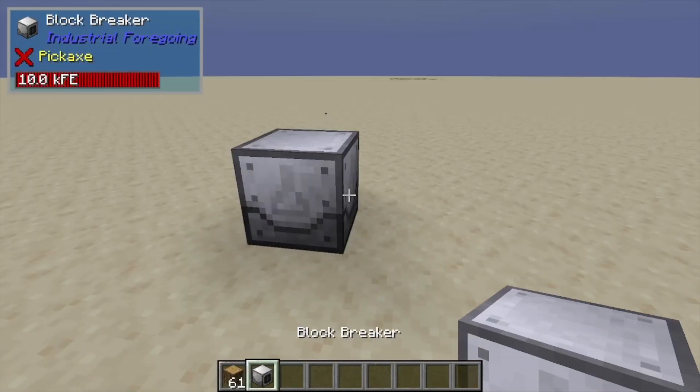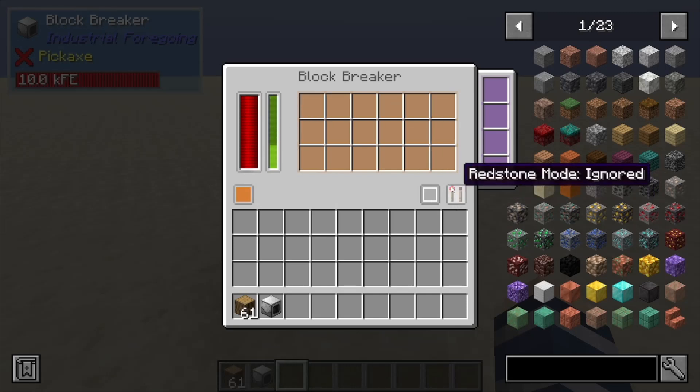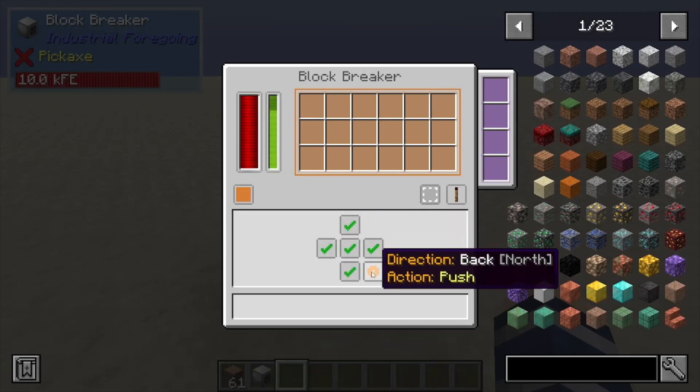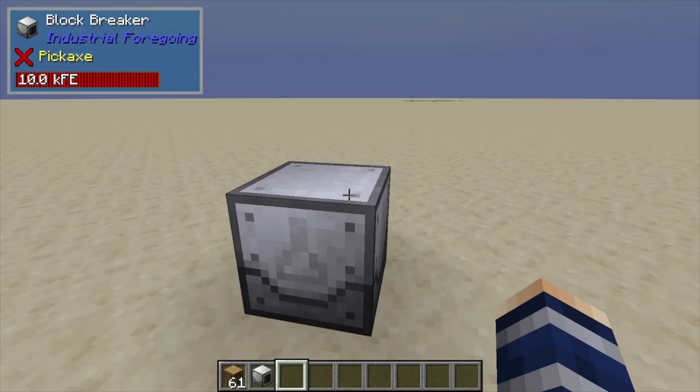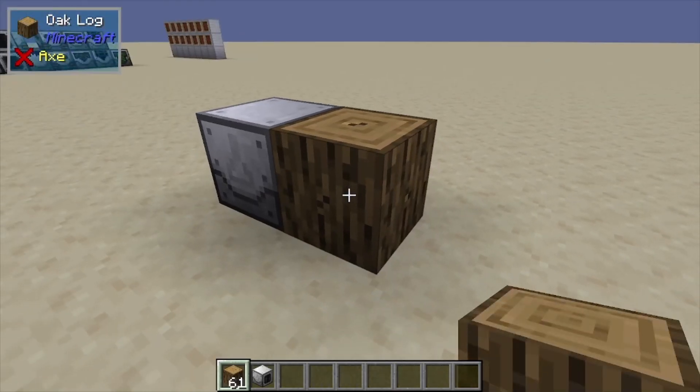Hey, Minecraft Mentor here, and today we're going over the Block Breaker from Industrial Foregoing. This block breaks blocks within the world and stores them in its own inventory. It can be controlled with redstone, and you can output the items it breaks through a little GUI that you can use to push, pull, or disable.